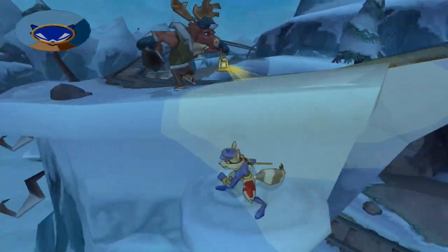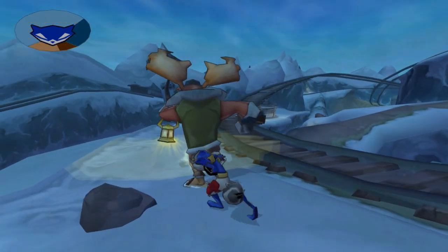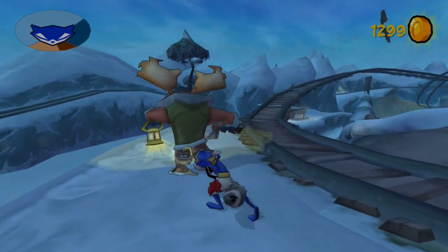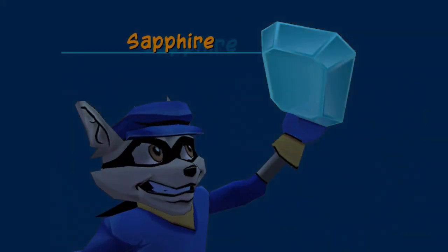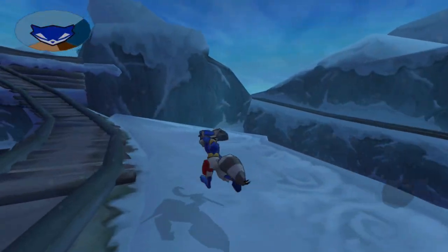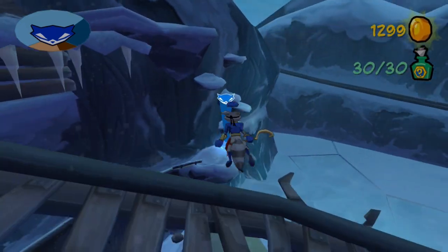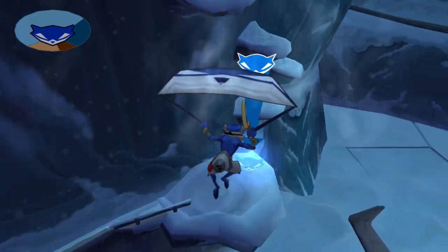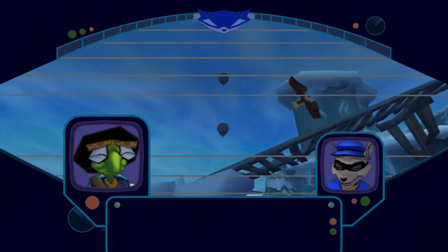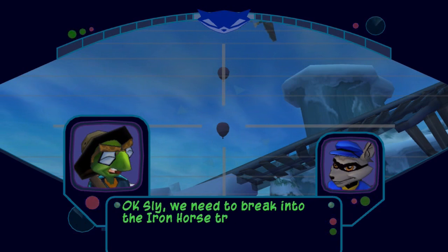I'm going to wait for this guy to pass so I can get his treasure. He's got a sapphire. Money is money. There's the briefing location. Let's just glide on down over to it and see what we got to do. Okay, we need to break into the Iron Horse trains.